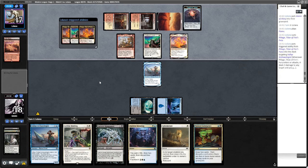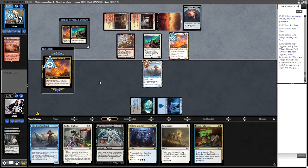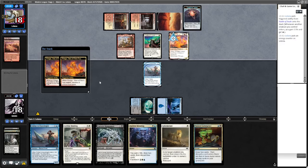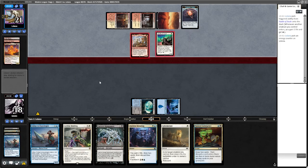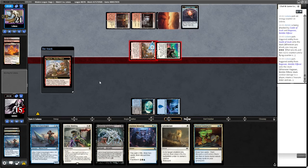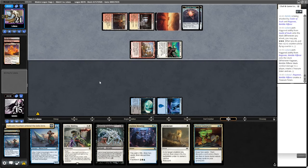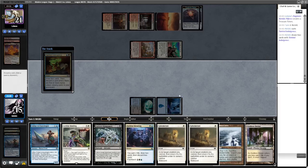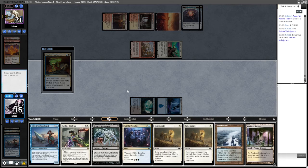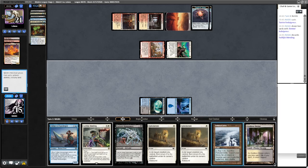There it is. Archaeologist goes down. If we don't draw a land I think we have to Tainted Indulgence. We can find Solitude and a land potentially. We find two lands — good. Discard Faithful Mending, play a land and pass. We have Leyline Binding now so we're probably going to fetch an off-colour land. Let the Ragavan hit us.